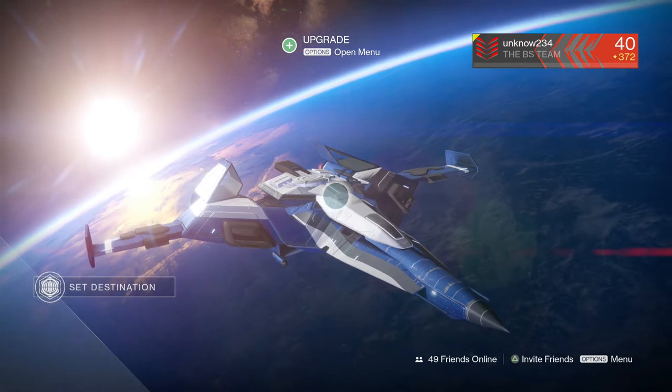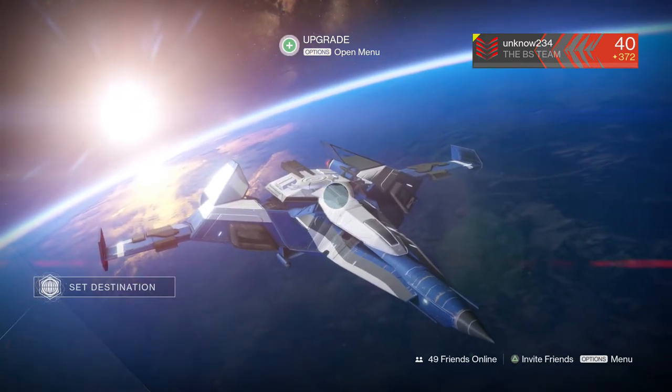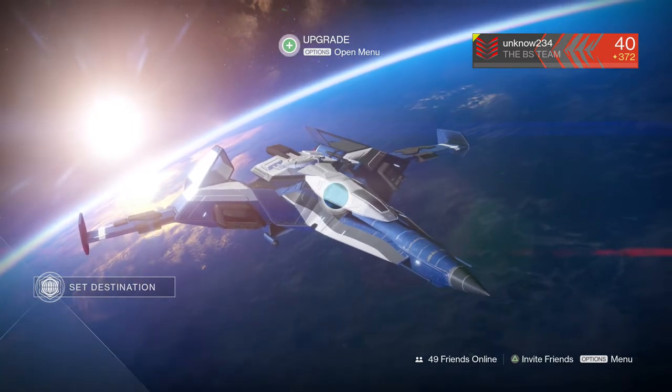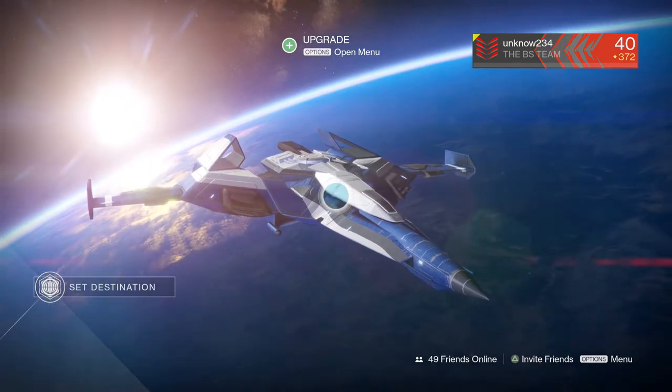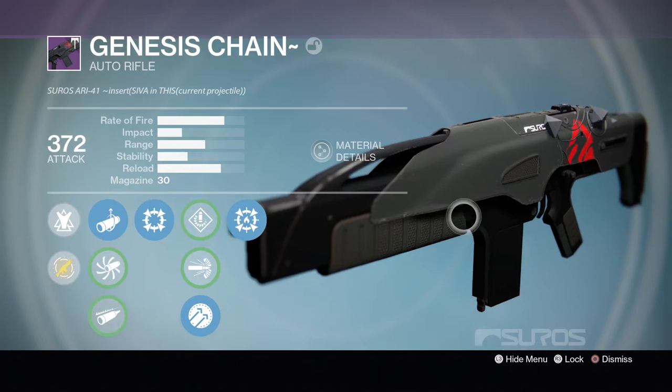I know I've been making a lot of these videos recently, but there's just so many cool new weapons that I just want to try out in the Crucible. So today guys, we're going to be playing with another special weapon — one of the very primaries. The primary we're going to be playing with today is the Genesis Chain, the Auto Rifle.